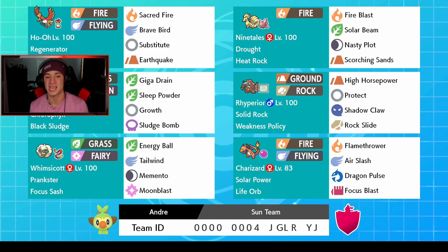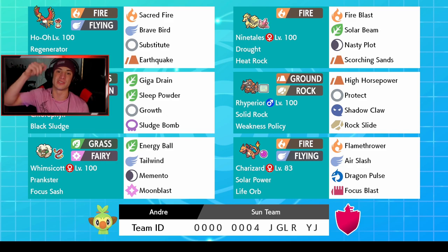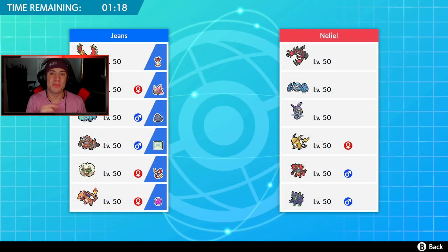Then in the final spot, another Pokemon you've got to have on a Sun team — Charizard with Solar Power and Life Orb. Not much more I need to say, this thing is an absolute beast in the Sun. Fire and flying type with Flamethrower, Air Slash, Dragon Pulse, and Focus Blast for coverage. If you want to try out the team yourself, the rental code is at the bottom of the screen. Let's hop on that ranked ladder and try to get some wins with this Ho-Oh team.